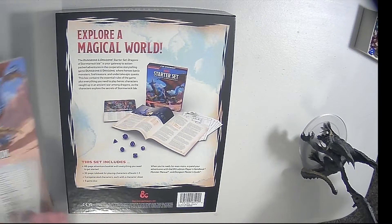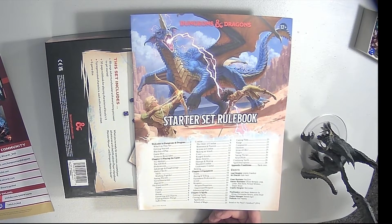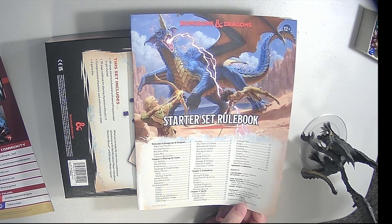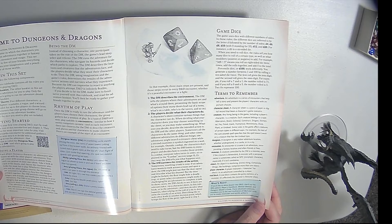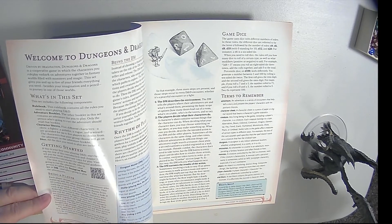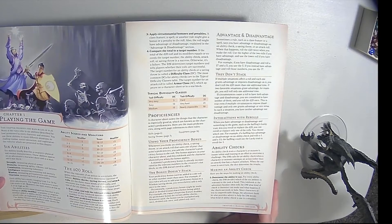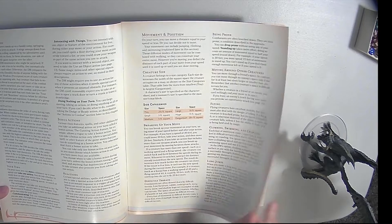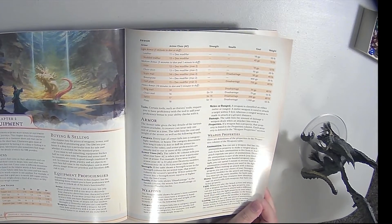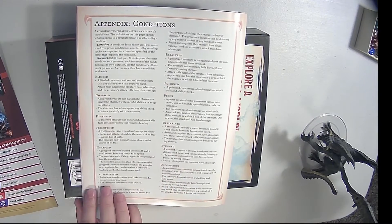Now let's save the adventure for last and take a look at the rulebook. They got chapters on playing the game, equipment, and spells. Lead designer Jeremy Crawford, Kate Irwin art director, cover illustrator Ilsa Gort — apologies if I said that wrong. They got a little barcode here for additional guidance for the Dungeon Master as well. Very similar to the original Player's Handbook. Playing the game, saving throws — just your basic rules for the game. Some equipment, some spells up to second level going up to third level. And then conditions on the back.